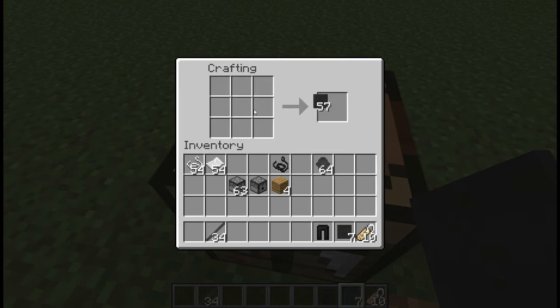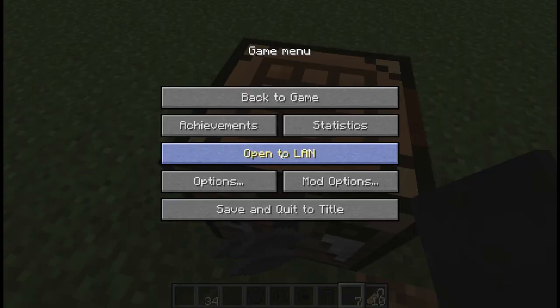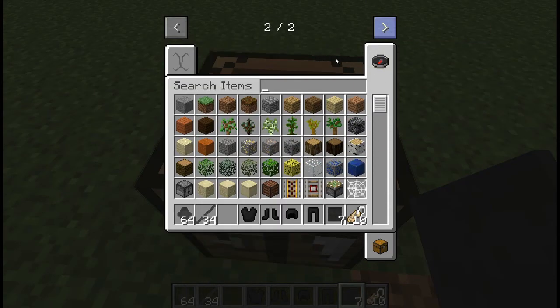The armor is in here, of course, including the chest plate. I don't have recipes for the tools yet. The battery recipe you've already seen. These smelting recipes work — believe me.